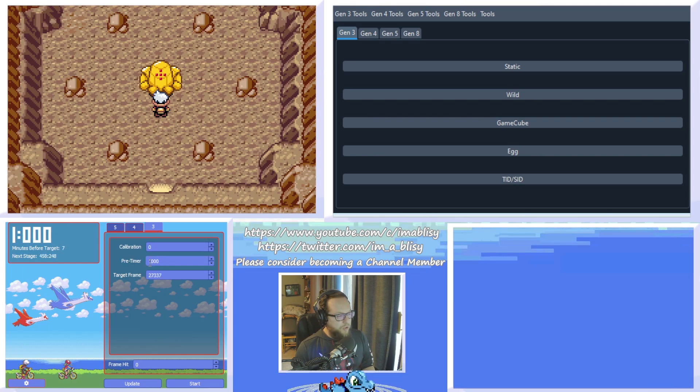From there, go to the Gen 3 tab. Leave calibration at zero and the pre-timer set to 5,000. The target frame we're going to leave at zero for now, and we'll come back to that a little bit later.